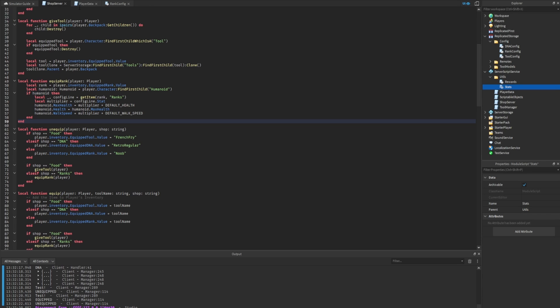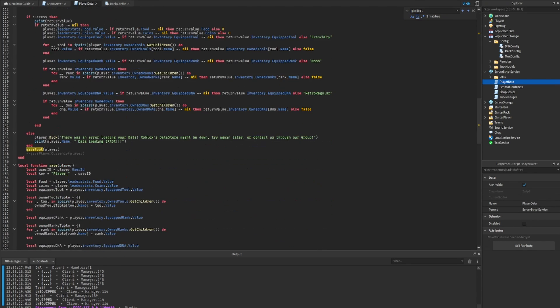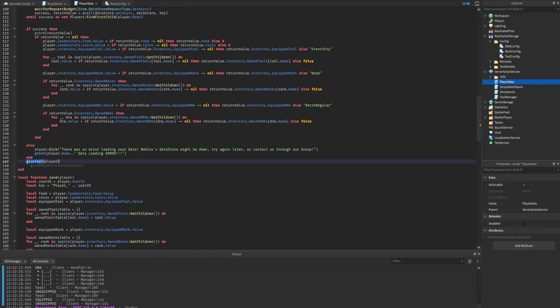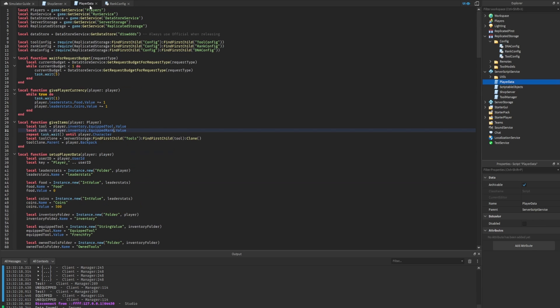The last thing we need to do is apply rank effects when the player first joins the game. Currently we only apply effects when the player equips an item from the shop. In the player data script, the 'give_tool' function is called at the bottom of 'setup_player_data' when the player joins. We want to also apply rank effects then. We can rename 'give_tool' to something like 'give_items' and add an equipped rank variable.